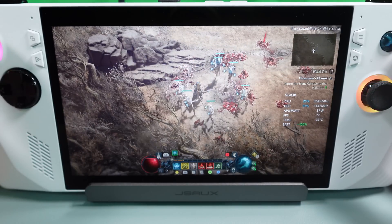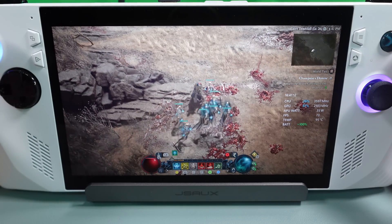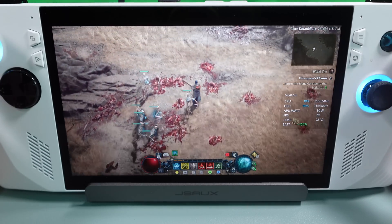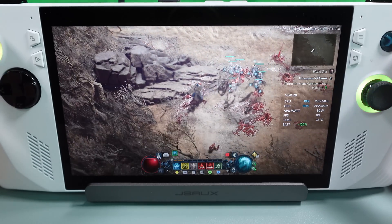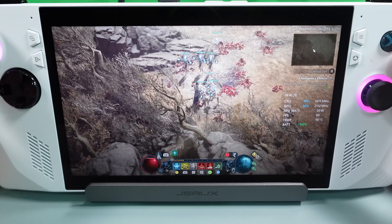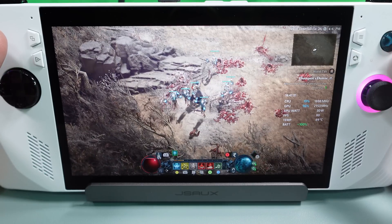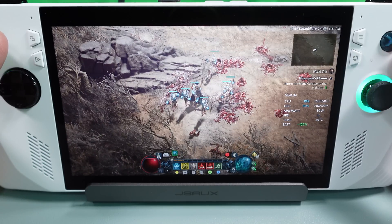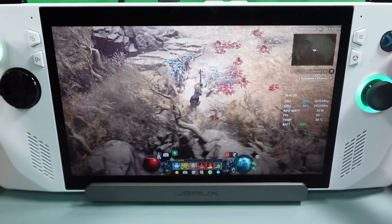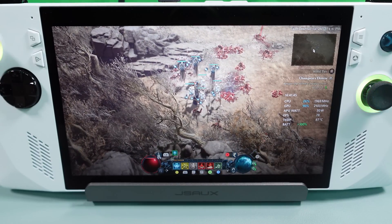That seems to be the performance between the new driver on BIOS 317 and 319 — I wouldn't say it's anything to write home about, at least in Diablo. I want to do another video with more testing for some of the other applications like Hogwarts and Cyberpunk, and maybe Elden Ring. I'll have to do another video on those and give you the results between the different BIOS versions and graphics versions. Anyway, this is Ripper of Ripper Gaming — I appreciate it if you give me a like and subscribe. See you next time.